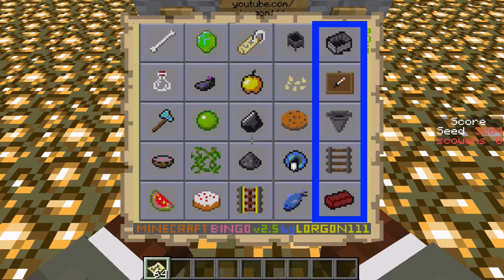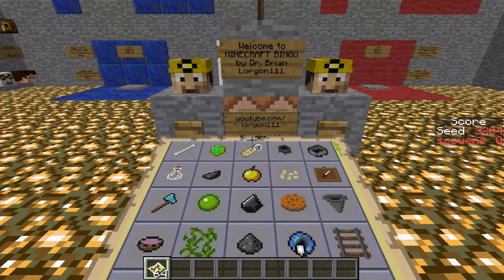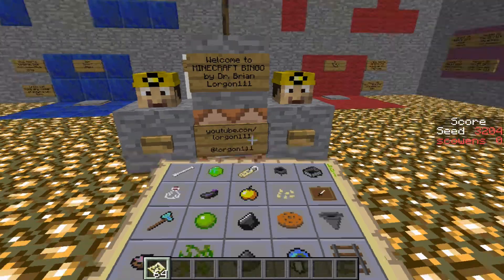Plan B will be that right column, mine cart to the brick. Cows are either very easy and everywhere, or nowhere to be found. So if we don't find a cow, and we don't find a melon and a pumpkin, plan C will be to cry.